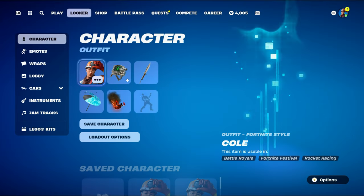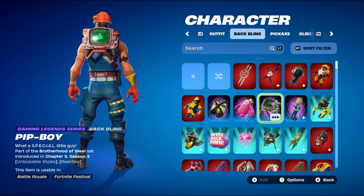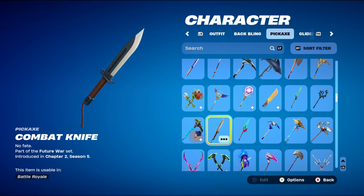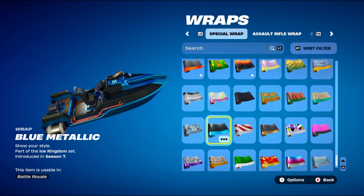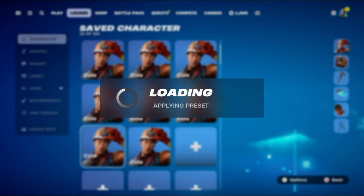For combo number eight, the back bling is the Pip-Boy, part of the Brotherhood of Steel set from Chapter 5 Season 3's battle pass — a Gaming Legends Series back bling, T-60 Power Armor's back bling. I'm using the Hot Rod style for red; you can use Black Knight for black or Pip-Boy for silver. The pickaxe is Combat Knife, part of the Future War set from Chapter 2 Season 5 — using it for silver and brown design, pretty sure it's Serocon's pickaxe. The weapon wrap is Blue Metallic, part of the Ice Kingdom set from Chapter 1 Season 7's battle pass — the Ice King's weapon wrap — works perfectly for black and blue.